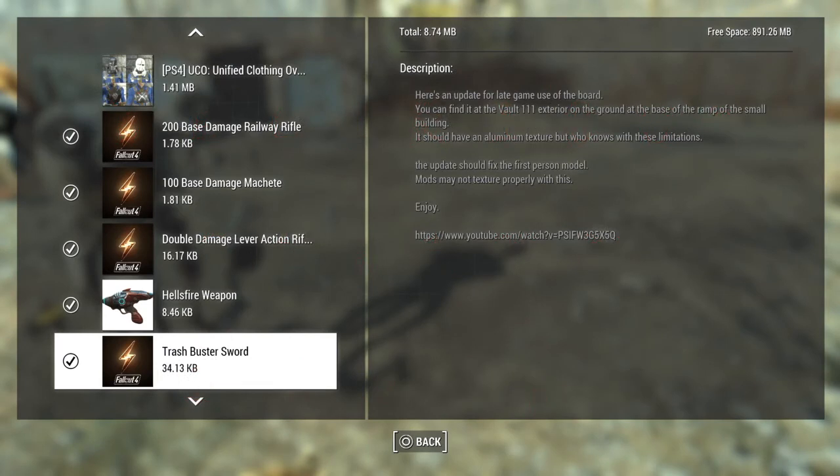Hey guys, this is Delirious Sanity and today I'm coming at you with another mod review. This one is called Trash Buster Sword. In the description it says here's an update for late game use of the board — you can find it near Vault 111 on the ground at the base of the ramp of the small building.